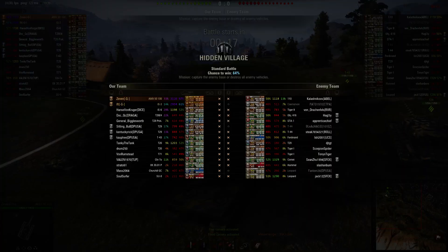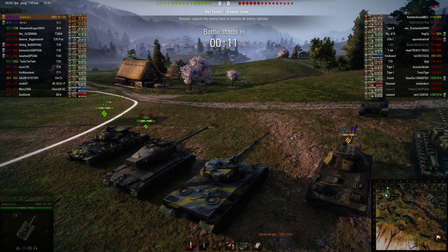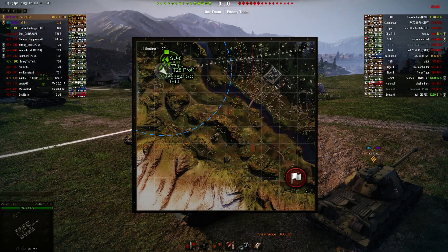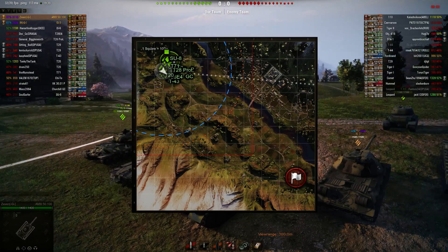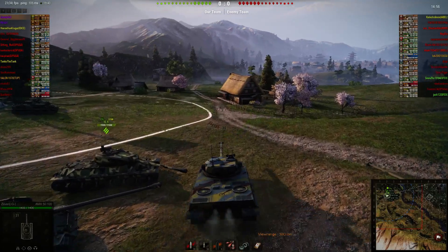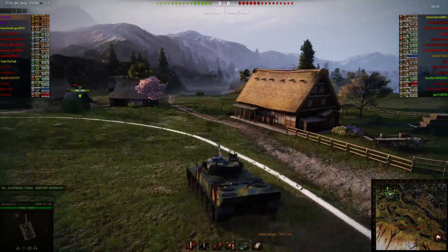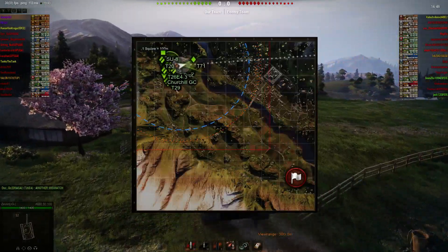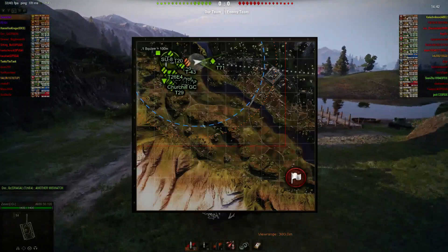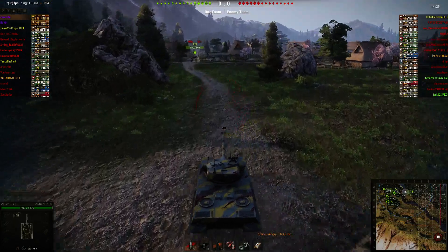This is on Hidden Village, and they recently changed this map, mostly in this village area over here. I used to joke they called it Hidden Village because players didn't actually know there was anything over here — they didn't know this site existed. Nowadays more and more people play in this area, and it's actually a pretty interesting area. I'm platooned with Lefty here, and I convince him to come down here and help me out. Taking an IS-3 down here isn't always the best thing to do, but I sort of coerced him because I wanted him to help me.